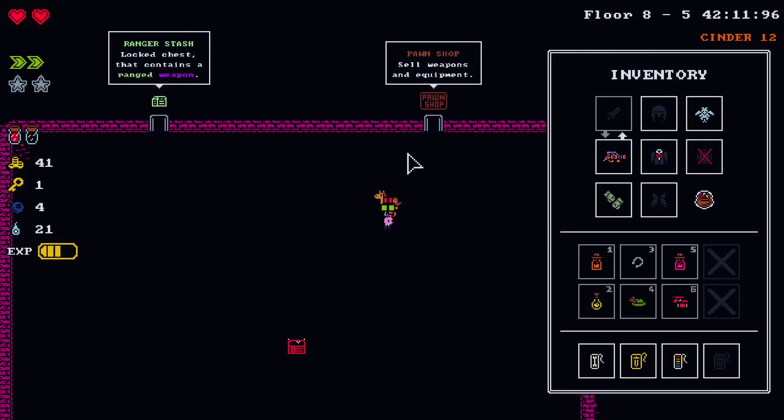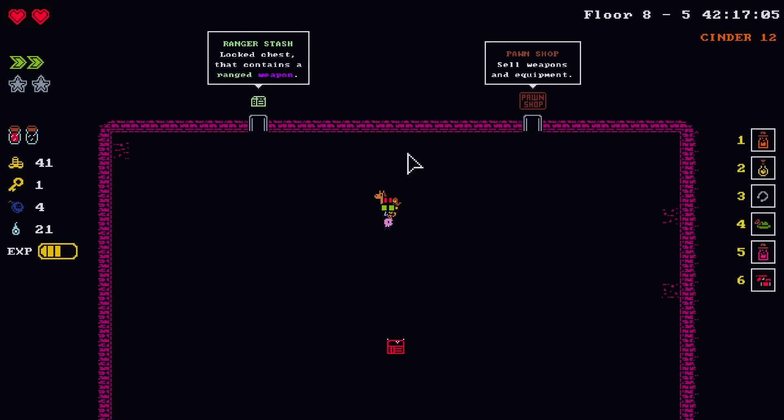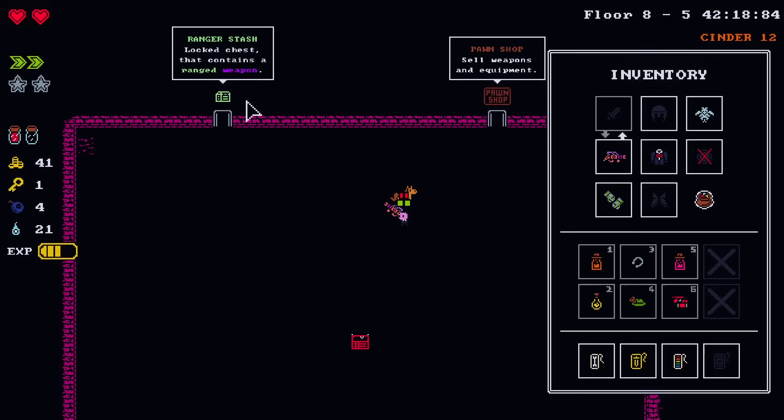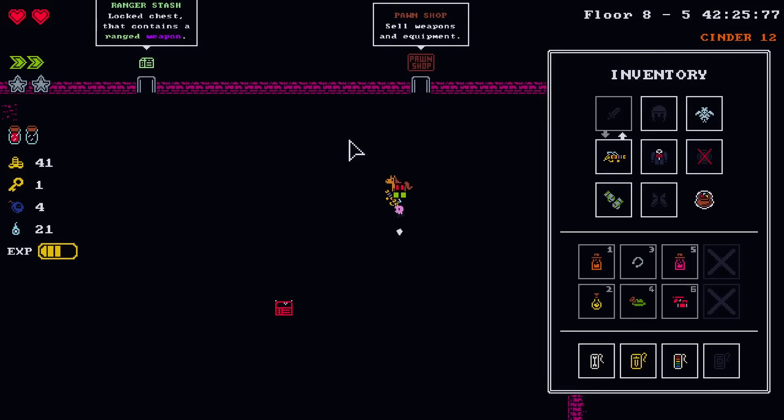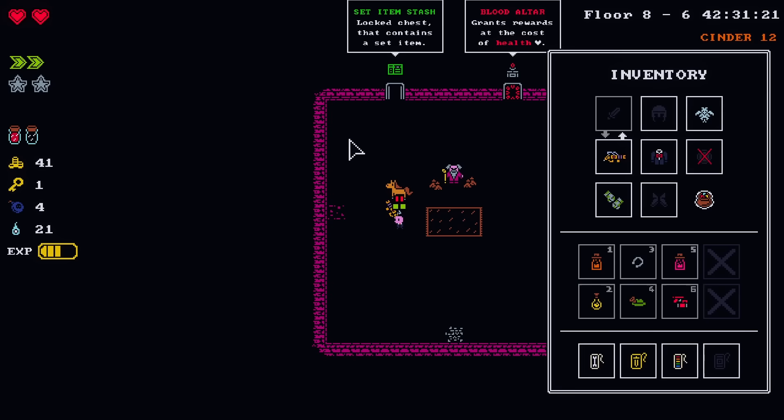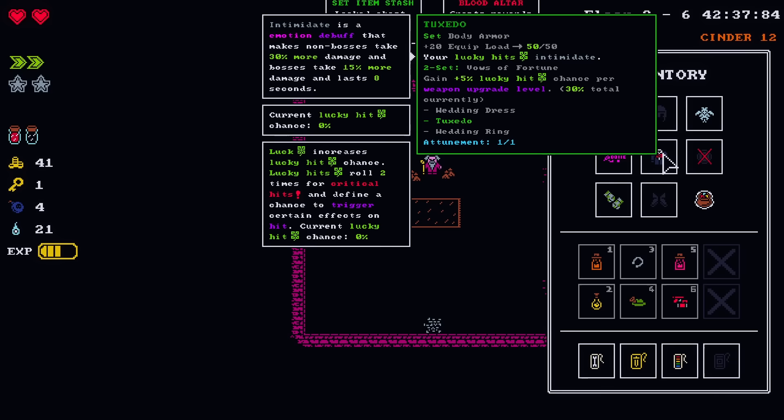I could blow up that chest — there's probably money in there, but then I'm wasting a bomb. I've been low on bombs. I got a dumb thought for you — what's your tuxedo doing for you? My lucky hits are doing intimidate, which means non-bosses take 30% more damage and bosses take 15% more damage. Okay, nevermind. That's pretty good. What do you think about getting it sold? Sell that to put the hat on.